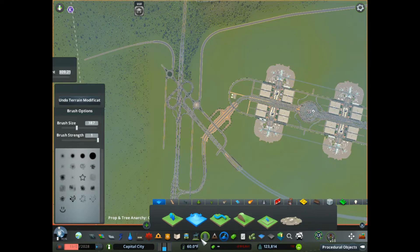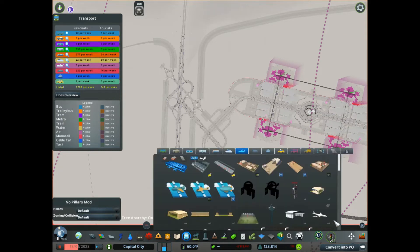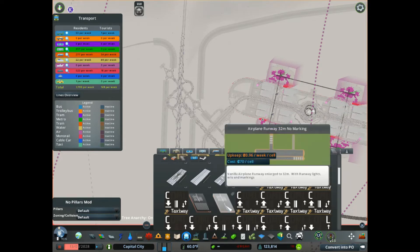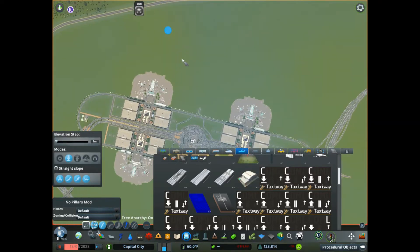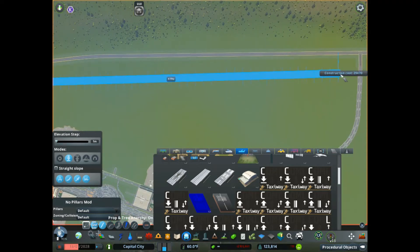Now we're going to use two different types of runways and two different types of taxiways. This is the 32-meter runway — the no-markings version versus the markings version. It looks just like the default vanilla runway, just a little bit wider. We're going to lay this down in a straight line. These are going to be suited for massive jumbo jets.